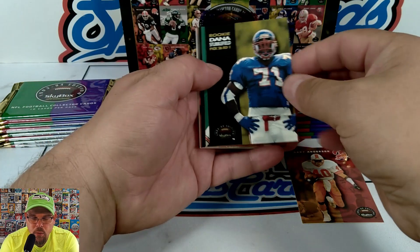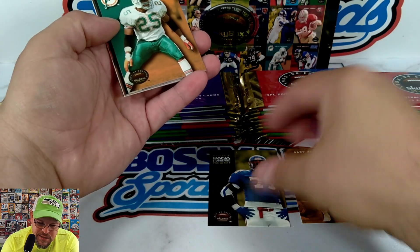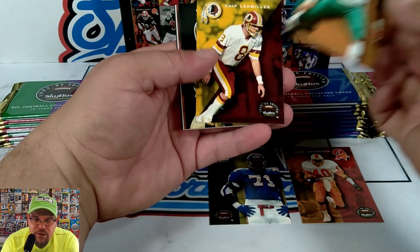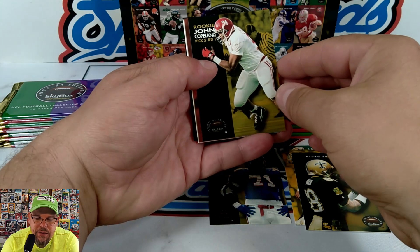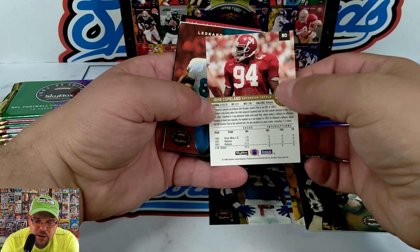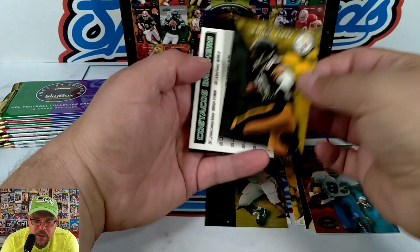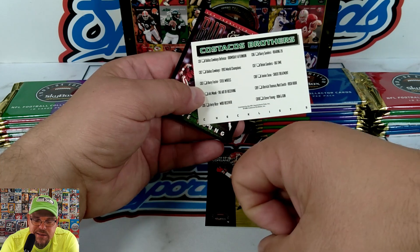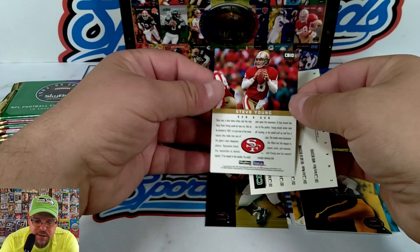These are the common base cards — pretty cool. You got draft picks, which are part of the set, not an insert. With these cards you had lines going up and down, diagonal, I think there's a cross somewhere. Floyd Turner, John Copeland, Dwight Stone — I like the fact that they put the team on the card for draft picks.